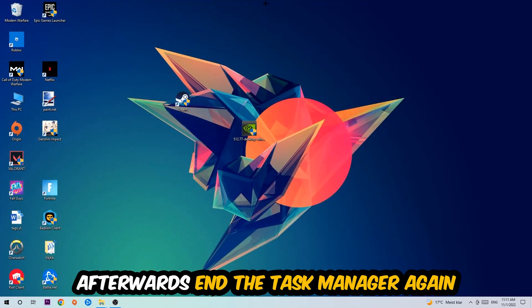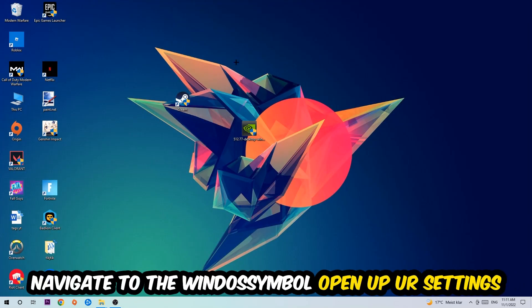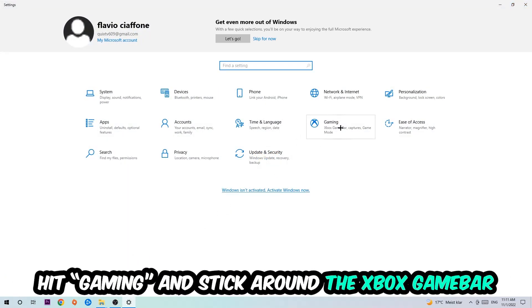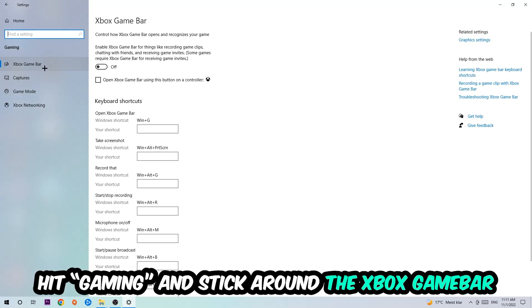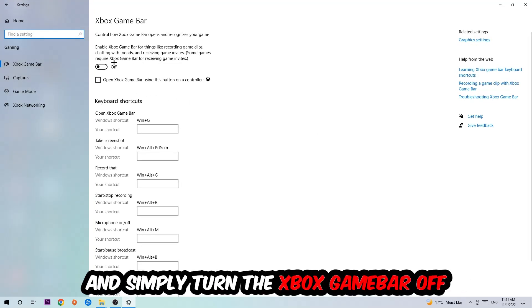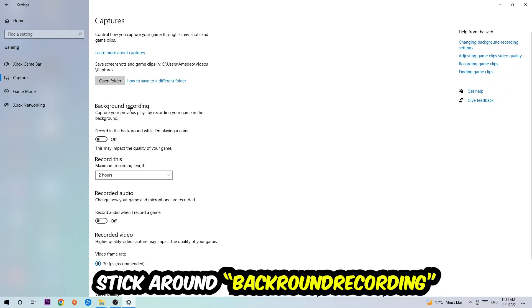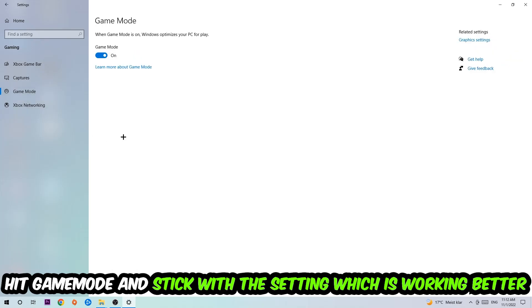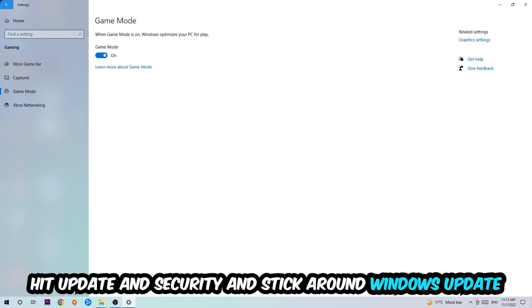Navigate to the bottom left corner, click the Windows symbol, open up Settings, and hit Gaming. Stick around the Xbox Game Bar and turn this off, because the Xbox Game Bar doesn't come with any benefit besides impacting your performance badly. Afterwards, hit Captures, go to 'Record in the background while I'm playing a game,' and turn this off. Then hit Game Mode — you need to check this for yourself and stick with the setting that works better for you.